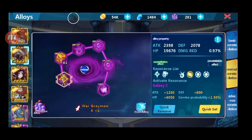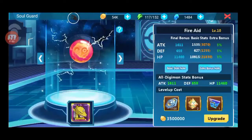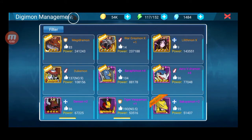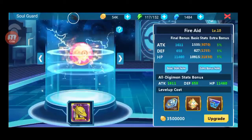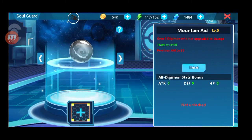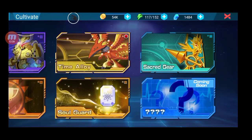Disini gue kehabisan gold, gue tunggu ntar aja. Di soul guard juga bagus guys, kalian masukkan Digimon untuk penjaga kalian. Disini gue pake Sakuyamon buat penjaga, soul guard juga. Disini kalian upgrade aja, ini bakalan nambah basic status kalian. Disini gue belum mau buka unlock, harus memiliki 6 Digimon upgrade ke orange. Gue harus punya 6 Digimon orange untuk membuka ini, sedangkan gue nunggu kalau orangnya kalau gue udah dapet SSR aja.